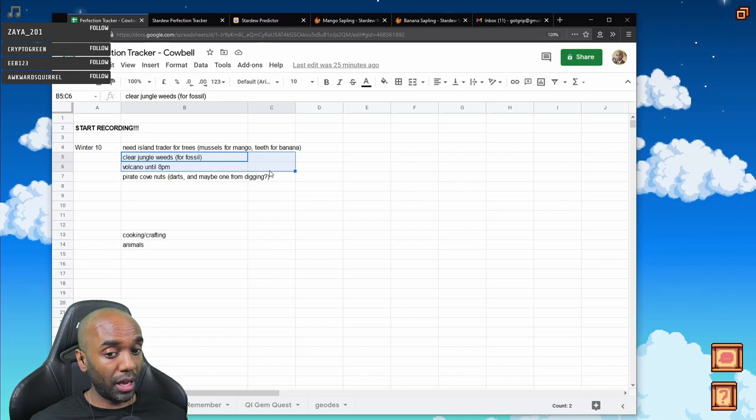As soon as possible, or even sooner than that. I'm going to probably just grow on Ginger Island to make it easier. We're just going to look for fossils, do some volcano stuff, try to get those walnuts. And then at 8pm in-game, we will go into the Pirate Cove, play some darts, try and get whatever darts we have there.